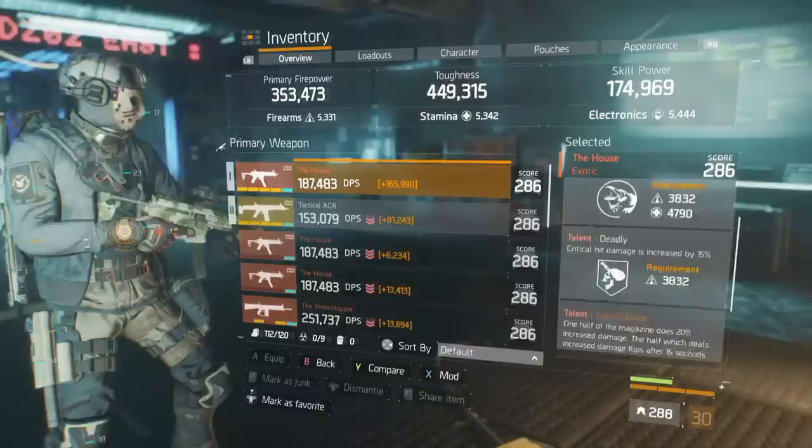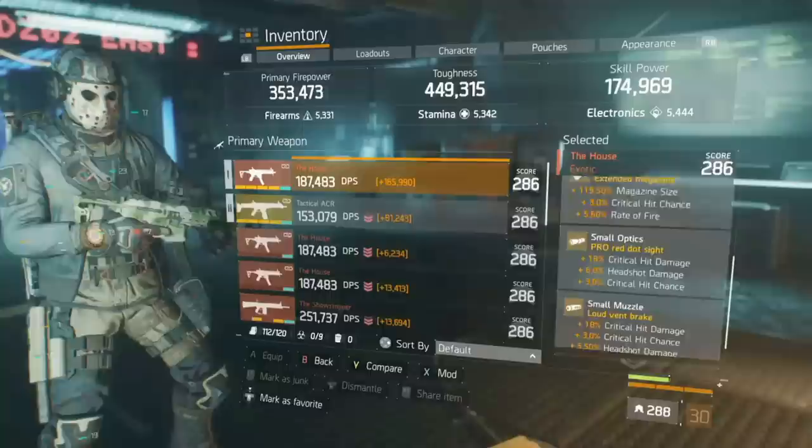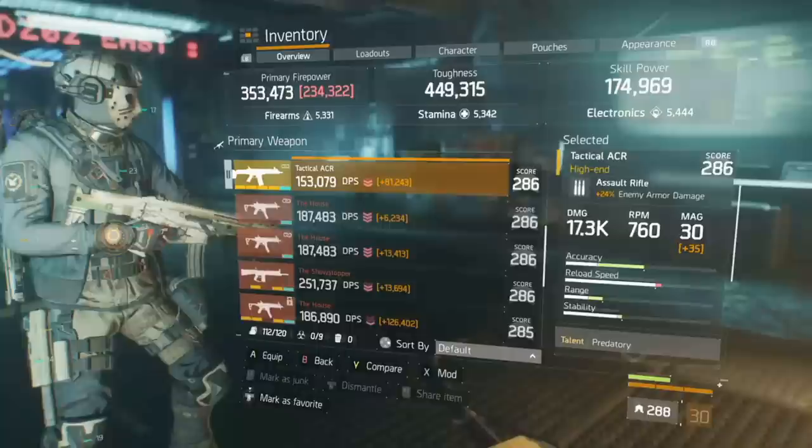So we'll start with the weapons. Weapon of choice is The House with the talents Unforgiving, Deadly, and Counter. Weapon attachments are crit chance, crit damage, and a little bit of reload speed on there as well.